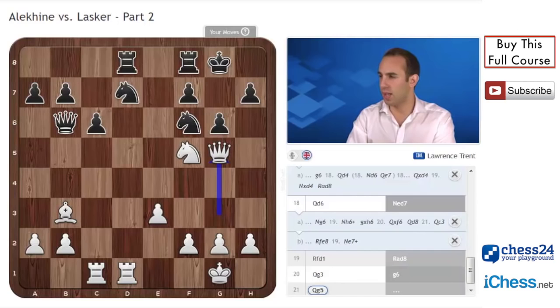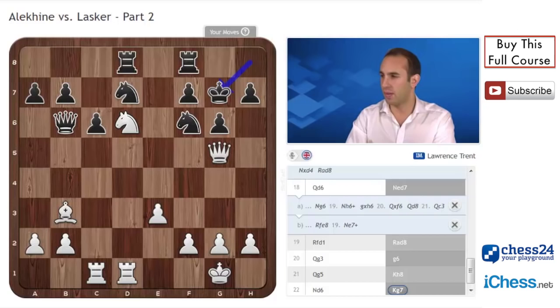Alekhine continued with his attack: queen g5. This move ties black down and threatens a number of things — rook d6 looks like a huge threat, just threatening to win the piece. Black was already close to lost here. King h8. Well, knight d6, attacking f7. The king came to g7. White has all his pieces on decent squares, but he needs to find a breakthrough — to ramp up the pressure just that bit more to make black concede. Have a look at the position and see if you can find the move Alekhine played.